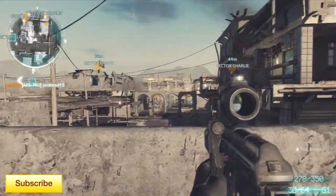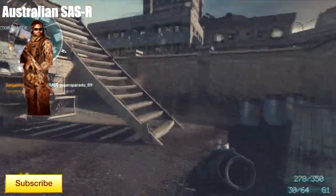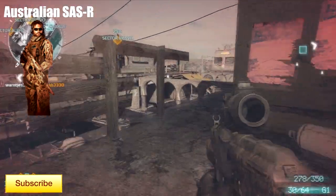The class I want to break down today is the Australian SAS-R. In my opinion his available options are decent, but if used correctly this class can be as deadly as most heavy gunner classes.